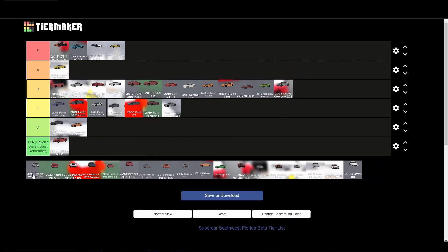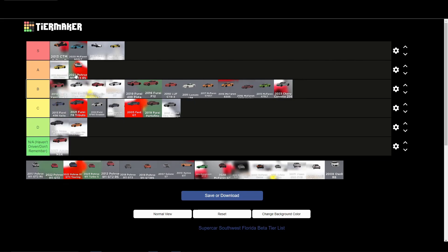The Z06 is an A tier — I don't care what you guys say. It goes around 240 with DRS on and 220 without DRS, and it's a good turning car. Maybe even S tier if I'm being honest. The McLaren 600 LT and the Porsche might sit between A and S tier. Both of them definitely deserve S tier — they're really good cars.